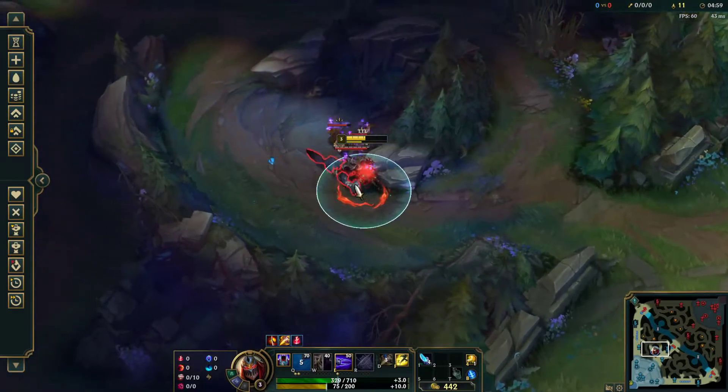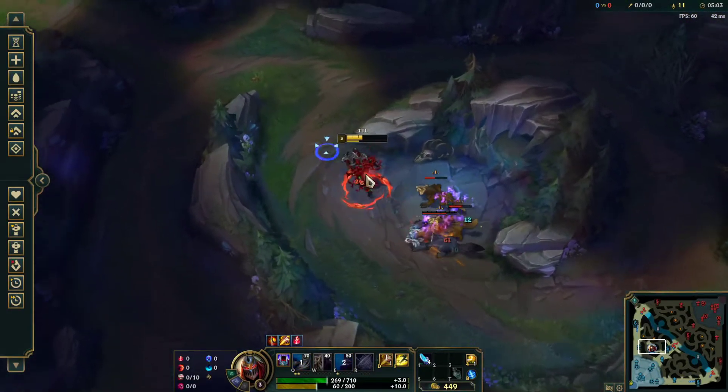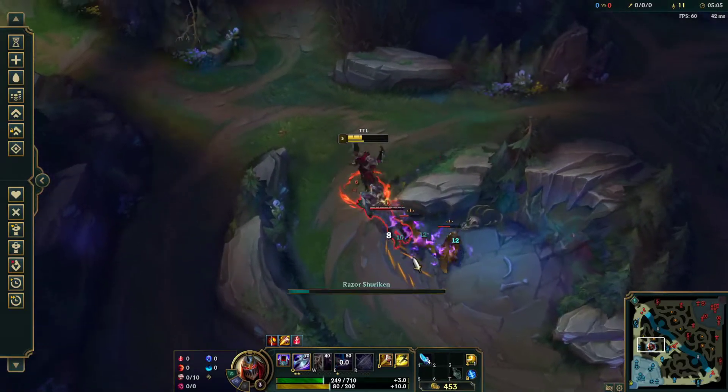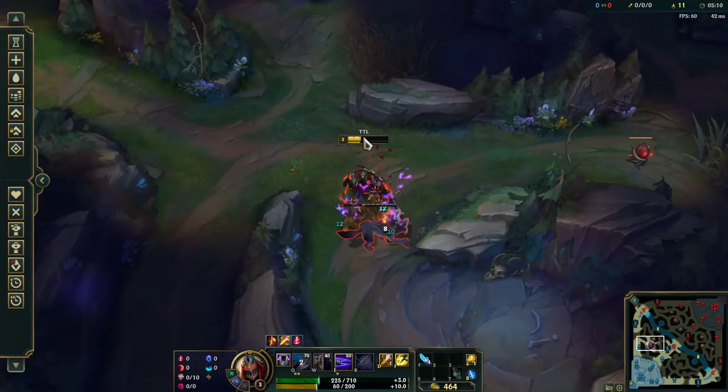I'm going to Q through this wall on the wolves, use my E, and then I'm going to attack the big wolf and just allow my other abilities — my Q and my E — to burn the small wolves to kill them.